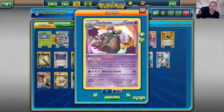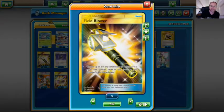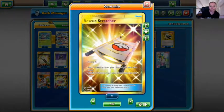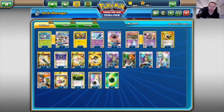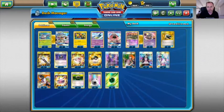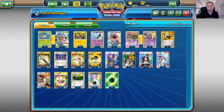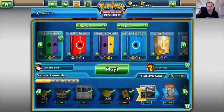We play 3 Tapu Lele for setup and a 2-2 Garbotoxin Garbodor line to shut off abilities. For Items: 2 Enhanced Hammer to discard special energies, 2 Field Blower, 1 Heavy Ball to grab Wimpod, Golisopod, or Garbodor, 1 Rescue Stretcher, and 4 Ultra Ball. On tools: 4 Choice Band and 4 Float Stone for consistency. The supporter line is 3 Acerola to pick up damaged Golisopods and re-use First Impression, 2 Brigette, 4 Guzma, 4 N, and 4 Sycamore. Energy is 4 Double Colorless and 6 Grass to round out the deck.